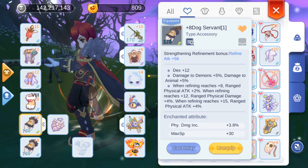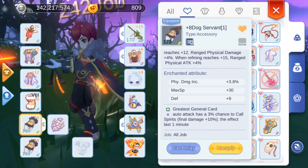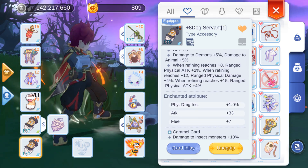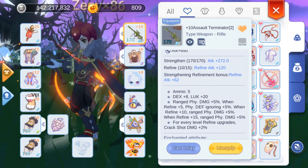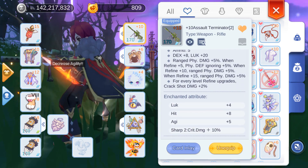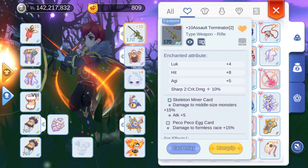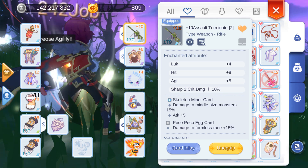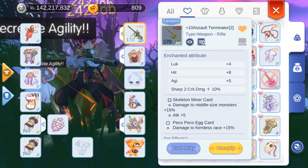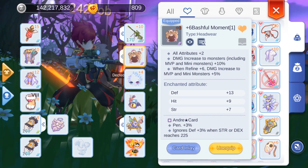For my first accessory, I use the Dog Servant for the DEX and attack percentage, and the Greatest General Card for final damage. For my second accessory, I use the Dog Servant again and the Caramel Card for dealing with Horns as they are insects. For my weapon, I use the plus 10 Assault Terminator. I use the Skeleton Miner Card for dealing with medium-sized monsters, and the Peko Peko Egg Card for dealing with formless monsters, which are the Wandering Spirits. I would have used two Skeleton Miner Cards to deal with both Horns and Wandering Spirits; however, this card was on snapping and there were a lot of people trying to get it.